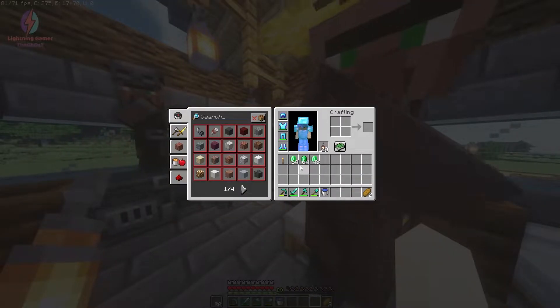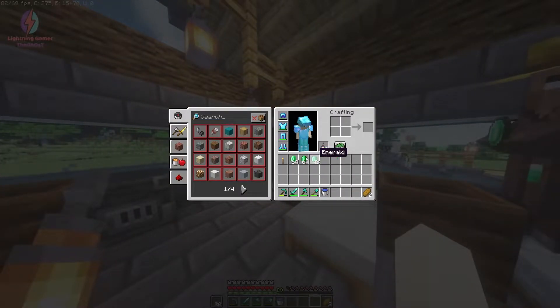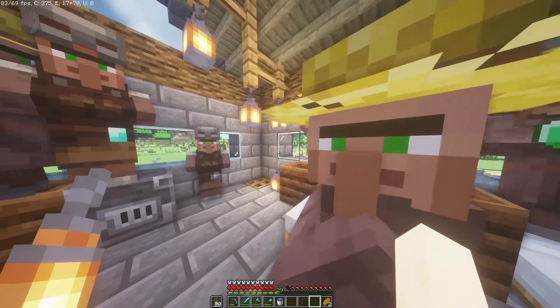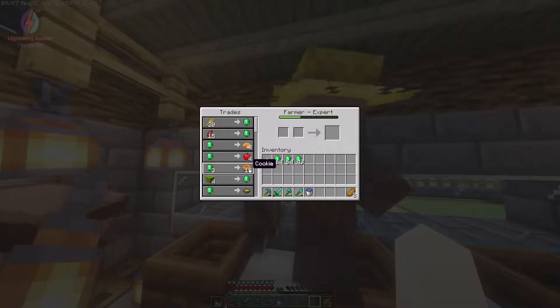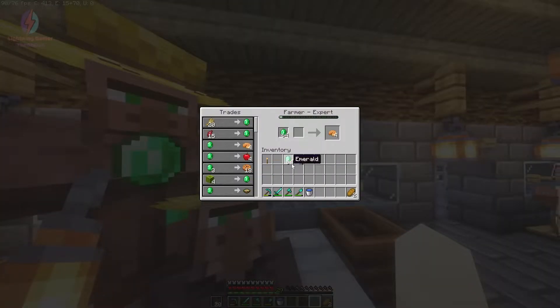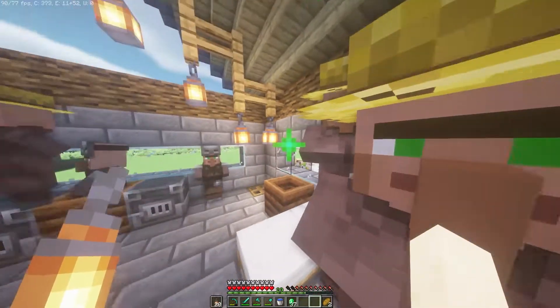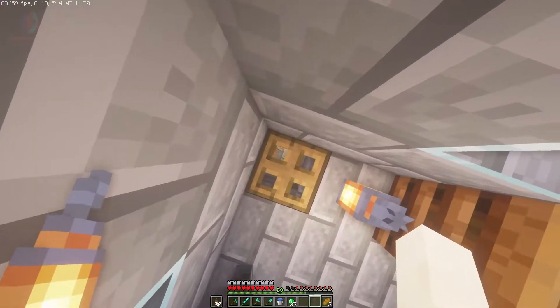I'm done with my villagers. I got a lot of emeralds today — 64, 64, so two stacks and another 43 extra. I also got some pumpkin pie for food — 24 pieces should be fine for now.